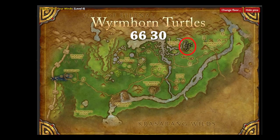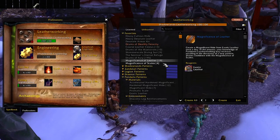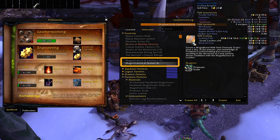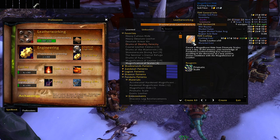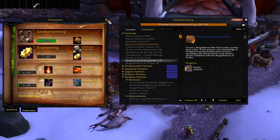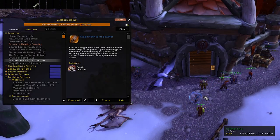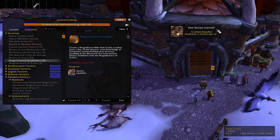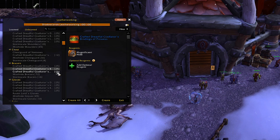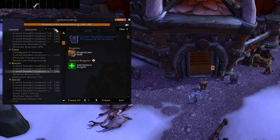For leatherworking, you will have to farm the Wyrmhorn Turtles in the Valley of the Four Winds to obtain the patterns: Magnificence of Leather and Magnificence of Scales. These two share the same cooldown, so whatever you choose you will get a random leather or mail Gladiator Dreadful gear. I usually buy the reagents from the auction house, but you can farm them if you prefer. Crafting either of them will give you one Magnificent Hide, which you can use to craft one item of PvP gear.